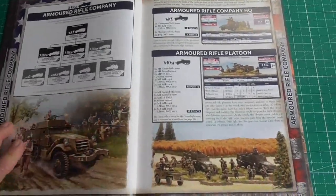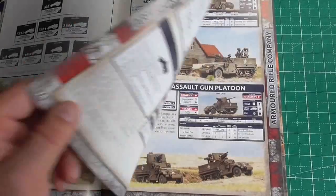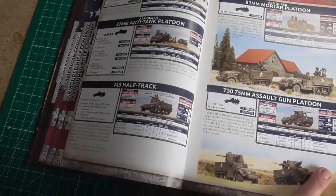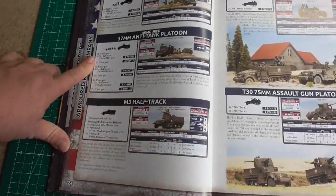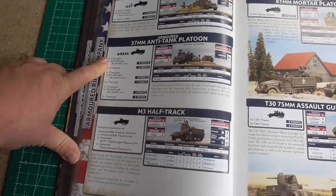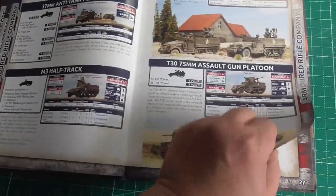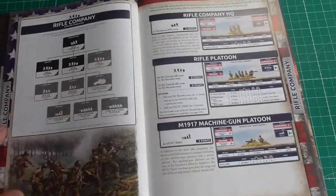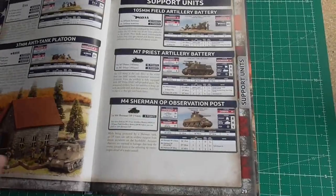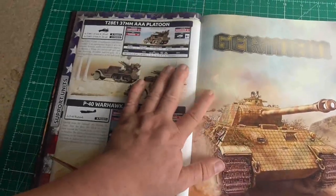Here is the armored rifle company with a lot of guys carried in half-tracks, a machine gun platoon, and an anti-tank gun platoon — the little 37mm anti-tank guns with only anti-tank 7. Here is the rifle company, and here are the support units.